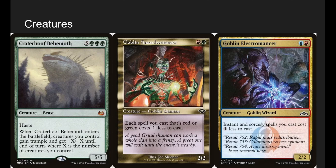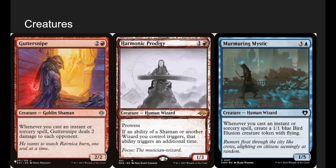Craterhoof Behemoth is the classic staple token card. When he enters the battlefield, creatures get huge — he basically says the game is over. Very rarely does a player survive a Craterhoof. Goblin Anarchomancer and Goblin Electromancer are basically the same thing: the first makes our green and red spells cost 1 less, the second makes instants and sorceries cost 1 less — just cost reducers to keep us going. Guttersnipe deals 2 damage to each opponent whenever you cast an instant or sorcery, so we're basically hitting everyone for 2 per spell.